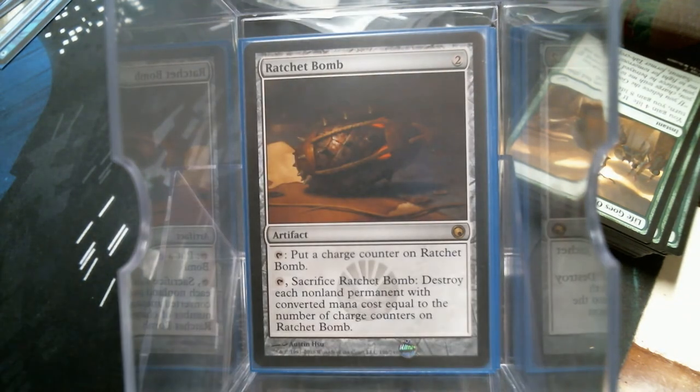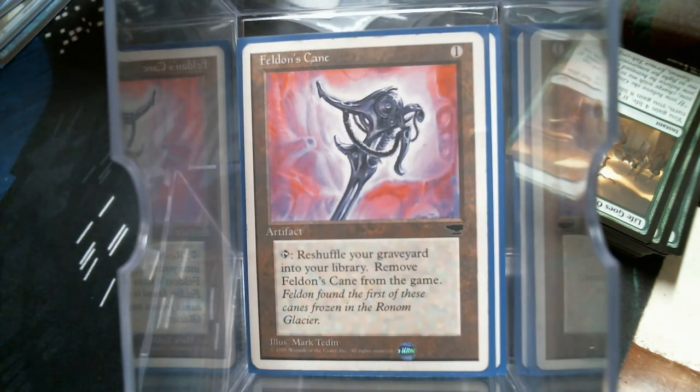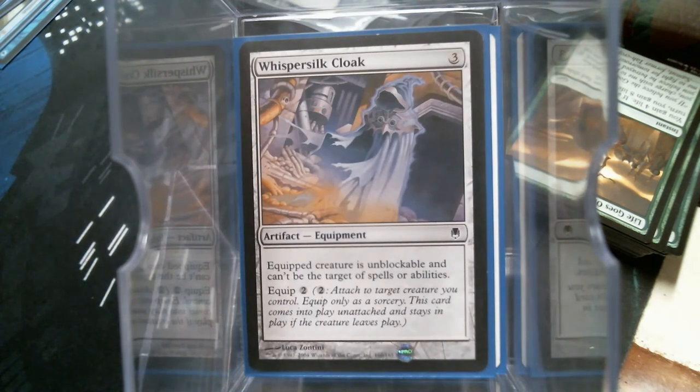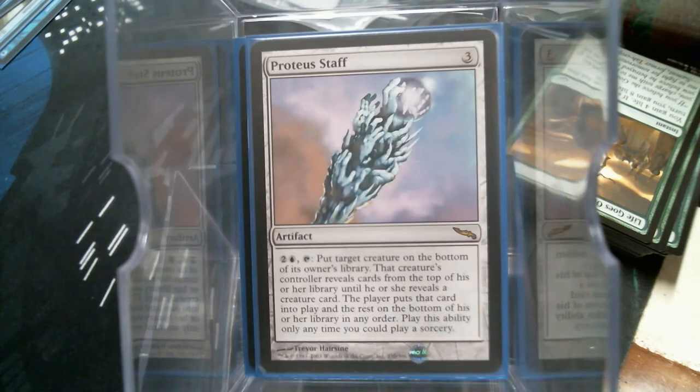If you do need removal, playing with Ratchet Bomb to kill all the tokens is great. Also Library of Leng, Feldon's Cane, Voltaic Key, Whispersilk Cloak — pretty much staples in an artifact theme. Got the Proteus Staff because, you know, I love playing lottery, just not knowing what's coming.